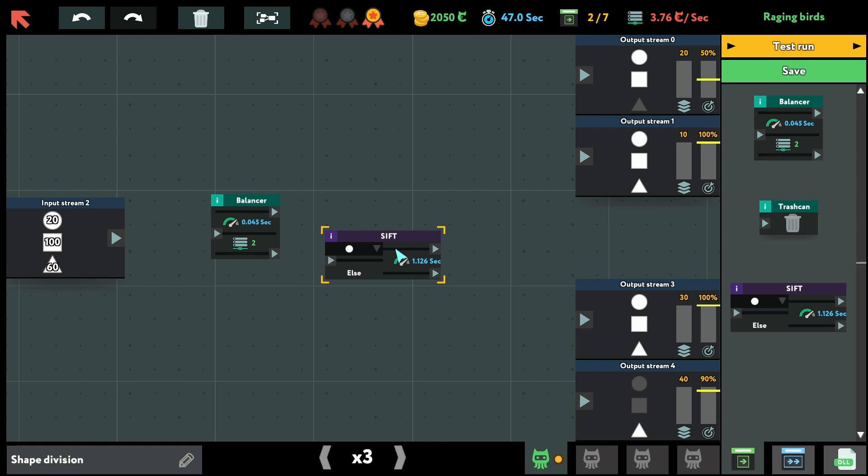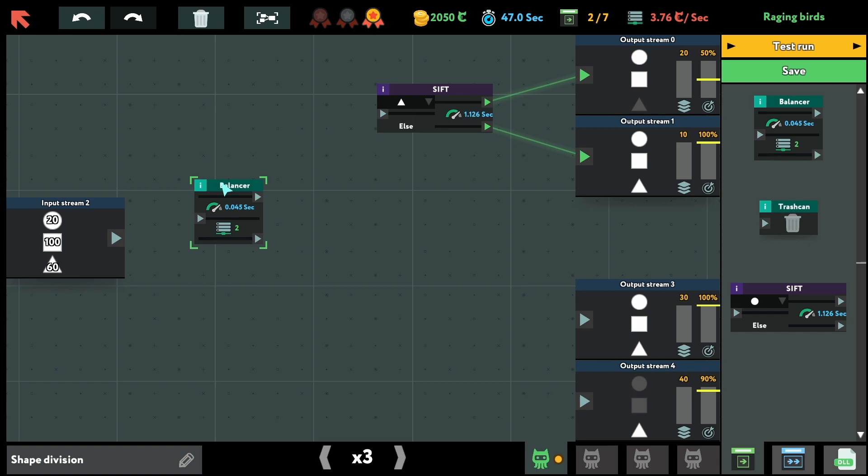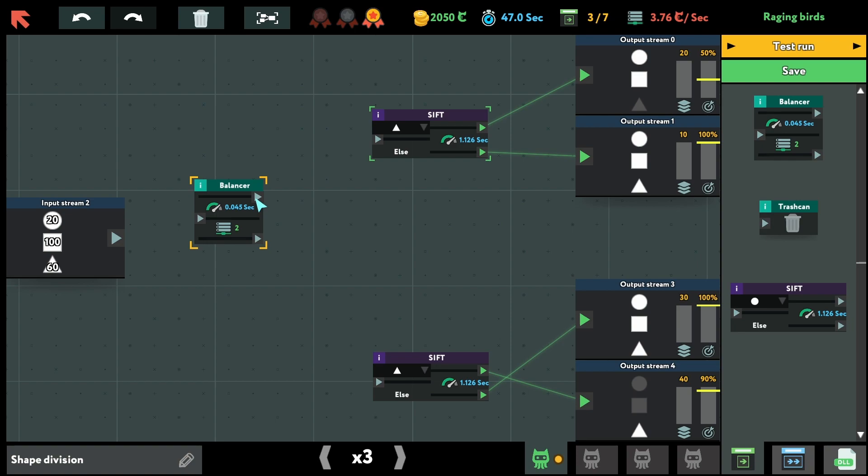Proceed — balancer, shift, trash can, maximum seven nodes. What do we have to do here? So it should go like this — and this should also go like that. Of course it needs to change. It doesn't need to be 100% accurate. This has to be — and this can be messed up. It's not gonna work but I'll just test it to see how it looks.